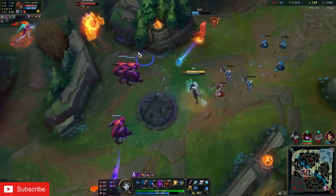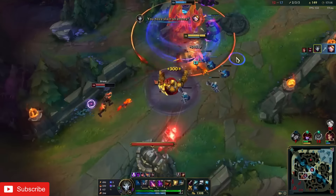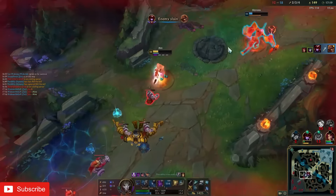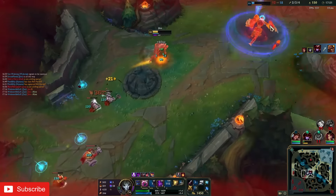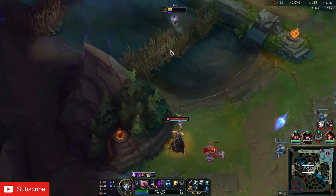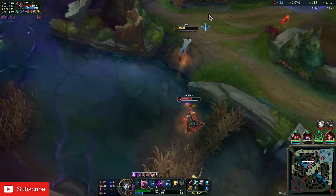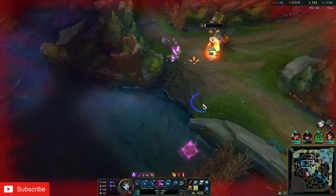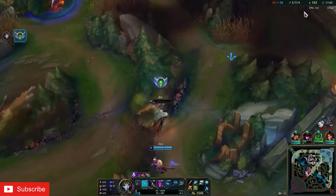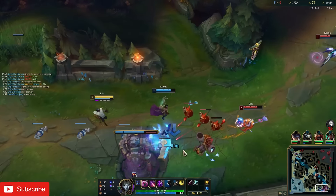Having 4th shot available means your burst is at its maximum potential, but your DPS is at its slowest, as your next auto after the 4th shot would force you to reload. It's fine to hold it for trading or finishing someone off, but if your goal is to DPS a tank or someone who has full HP in lane, you'll actively want to get rid of the 4th shot, since your DPS is at its highest when you have all 4 bullets available. You also need to be careful about giving opponents opportunities to engage on you while you only have 1 or 2 bullets. In essence, don't overemphasize holding your 4th shot as it can sometimes be detrimental.